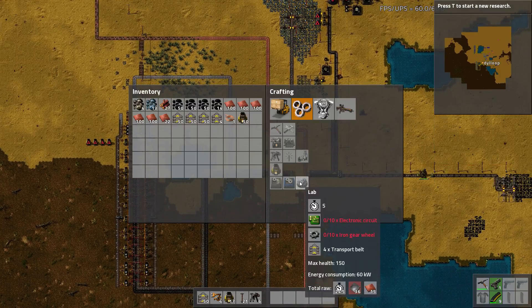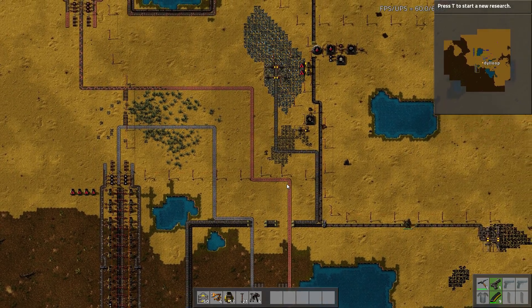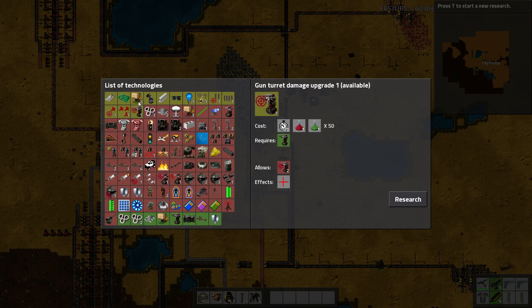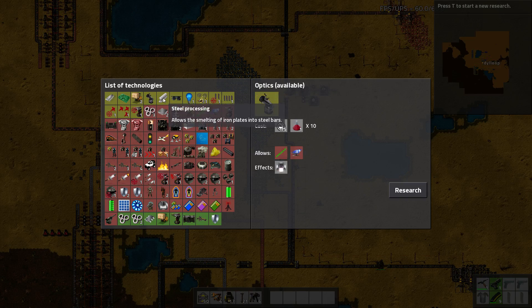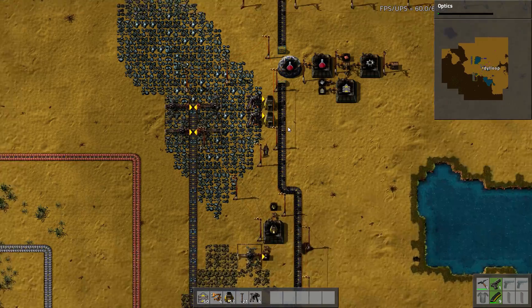So we're going to get ourselves some circuit automation in preparation for green science. Now I've researched everything I care to research with red science right away. Maybe I could get optics - might be a good idea. Let's go ahead and grab that, might as well. Which means I need more iron.